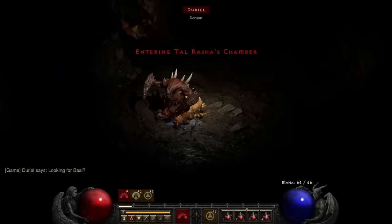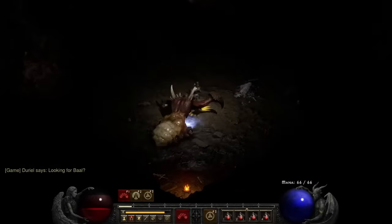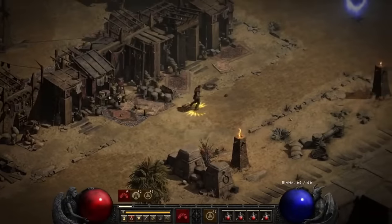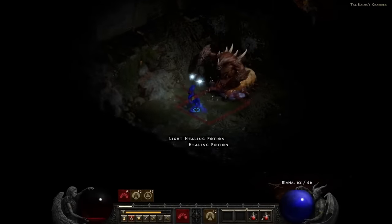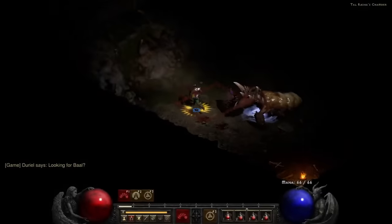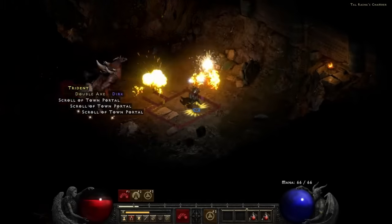Duriel — AKA a giant earwig with spines on his back. I do not like that mental image I just made. Turns out, Duriel is just as hard as I remember, and it doesn't take long before he slaps me to death. But not to worry — I left a safety teleport just outside the room. And with a little panicked clicking and a lot of running away, run in and grab the body, play keep-away from Duriel until the health pot can kick in, and let Thorns do all the rest. There we go, much better. That's another big boss down, and Act 2 completed.